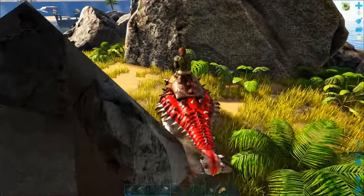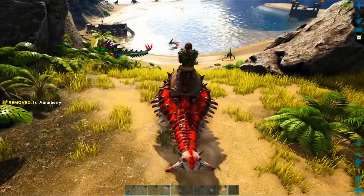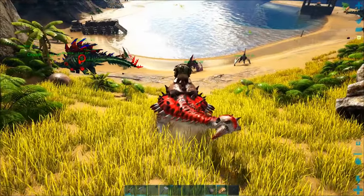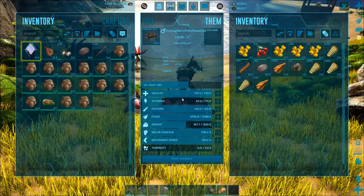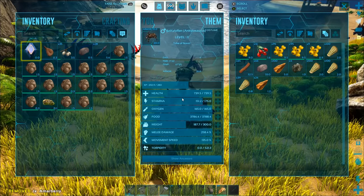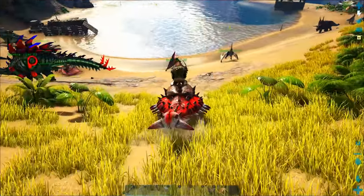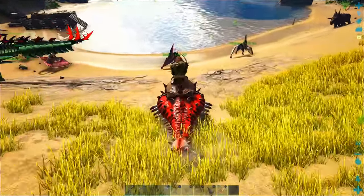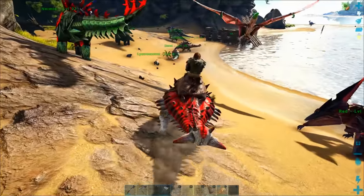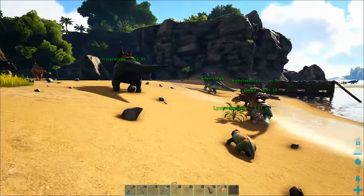Ankylosaurus reduce the weight of metal by 75 percent — similarly, Doedicurus reduce the weight of stone and Beavers reduce the weight of wood, so all three are great at carrying their respective resources. Another great thing about the Ankylosaurus is that you can actually pick up some chunks of metal from regular boulders — it's rare, but you can avoid the dangerous metal-rich areas by just smashing regular boulders with an Ankylosaurus.